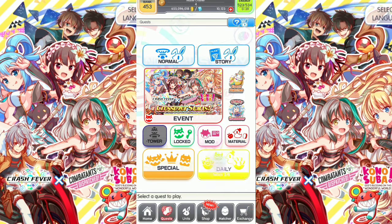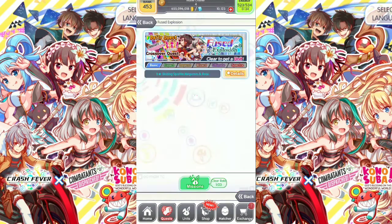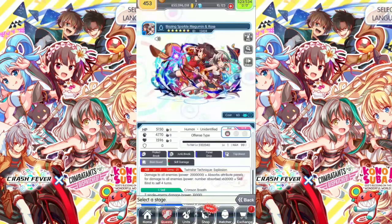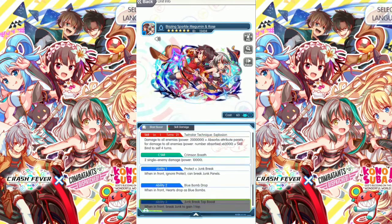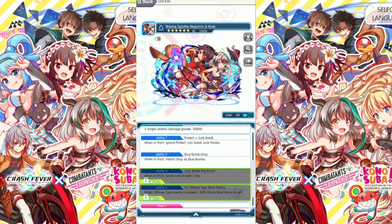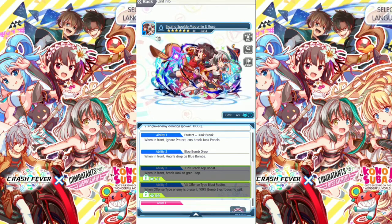Let's take a look at the daily quest. We got this Fused Explosion — it's a basic quest. First clear, get 10 polygons. Make sure to clear this daily quest and get this blue unit here: Blazing Sparker Megumi and Rose, cost 63, Human Identified Offense type. The skill is very powerful — damage to all enemies is 2 million, and it has a skill bind to self-alterns. Get this unit daily to increase the bugs and bug max and to unlock all the abilities.